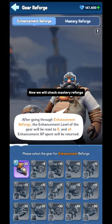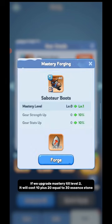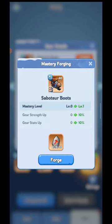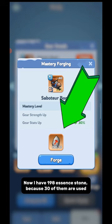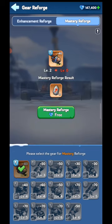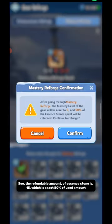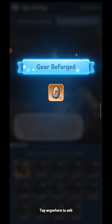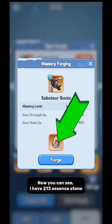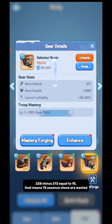Now we will check Mastery Reforge. If we upgrade Mastery to level 2, it will cost 10 plus 20 equals 30 Essence Stone. Currently I have 228 Essence Stone. Now I have 198 Essence Stone because 30 of them were used. Let's do Mastery Reforging. The refundable amount of Essence Stone is 15, which is exactly 50% of the used amount. After using Mastery Reforge, I now have 213 Essence Stone. 228 minus 213 equals 15 — that means 15 Essence Stones are wasted.